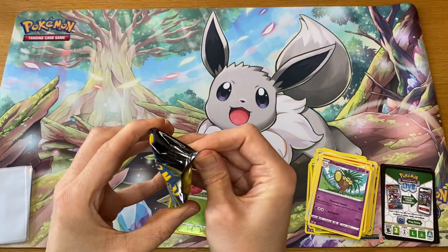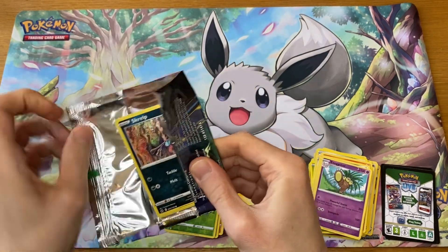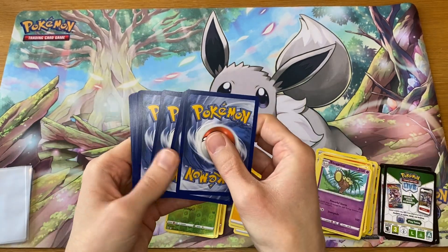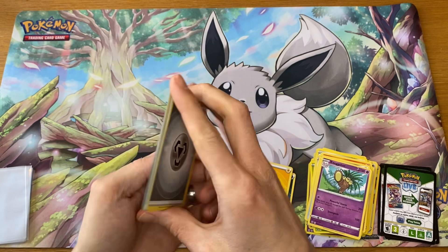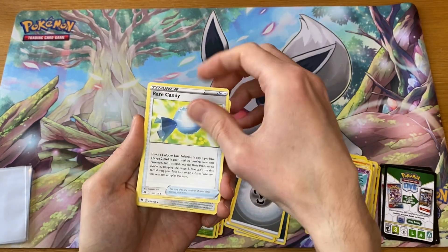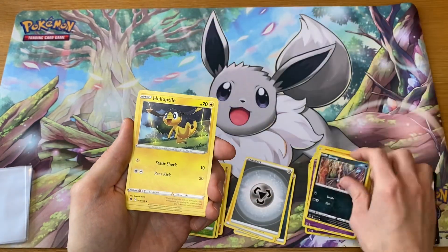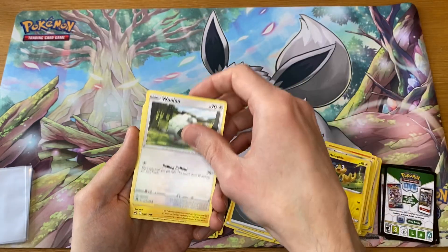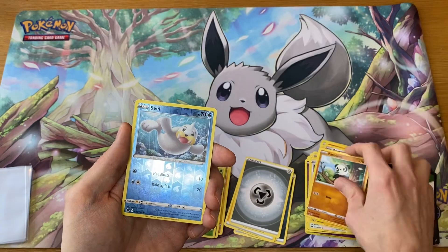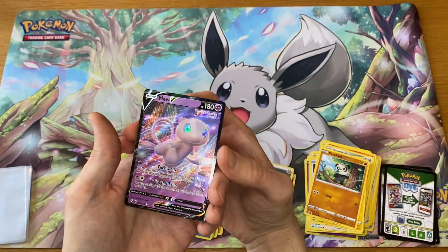Okay, so final chance for something — final chance, four from the back. I feel as though I just saw something. I'm not going to get my hopes up just yet, but we'll see what is on the back. I'm thinking it might just be a regular V. And... here it is — Mew V!